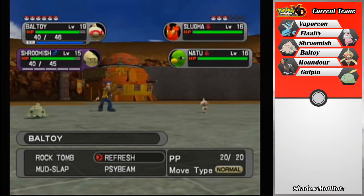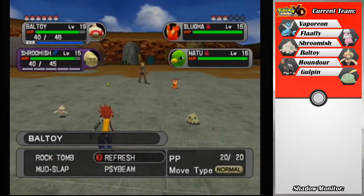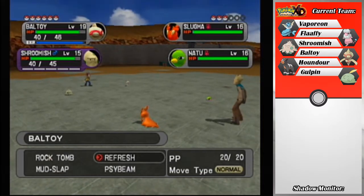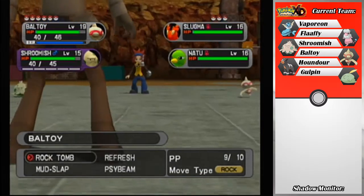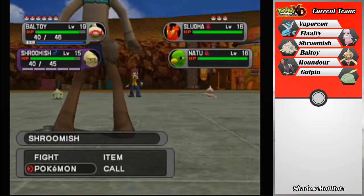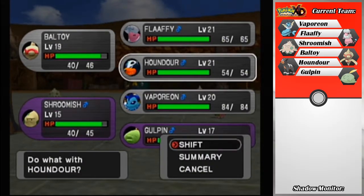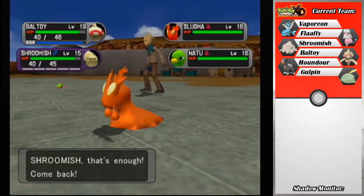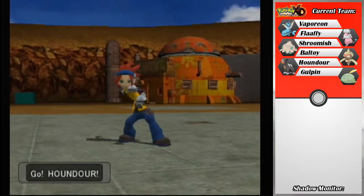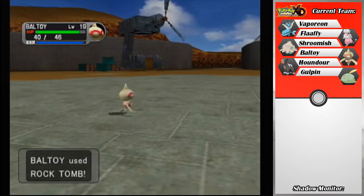Shroomish is not a very good look here. We have Slugma, who is just Fire type — his evolution Magcargo is Fire/Rock. So we should be good with a Rock Tomb, and I will switch out Shroomish. I'll let Baltoy handle the Slugma. And hopefully, if he was trying to target Shroomish with a Fire-type move, we will absorb that pretty nicely.